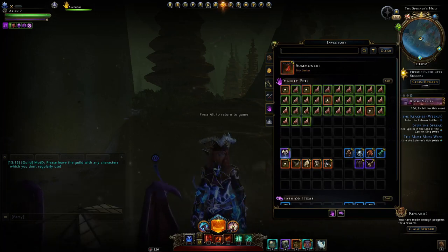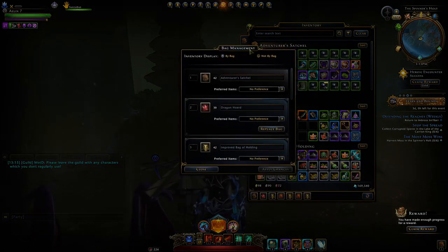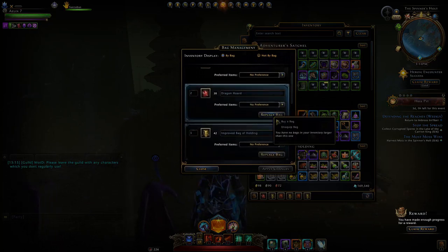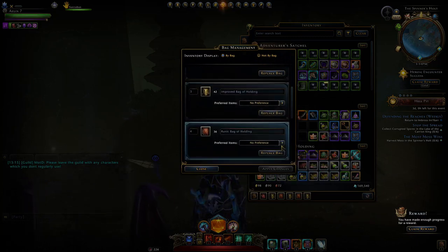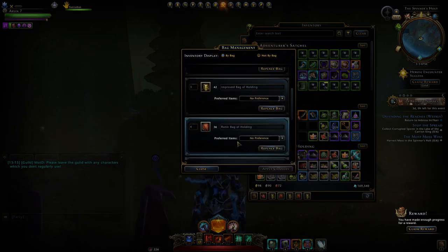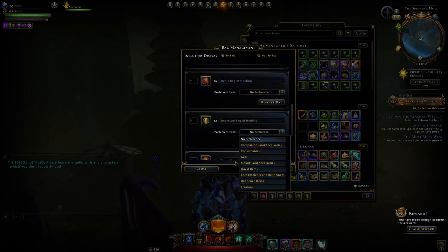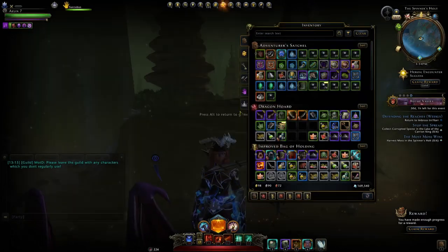Along with a very nice addition to the bag management system, giving you the ability to preference what items go in which bag, along with easily replacing certain bags with others — without having to go through the mess of completely emptying your inventory bag and then replacing it with a new one as you would have to do before.